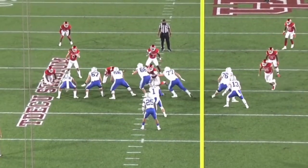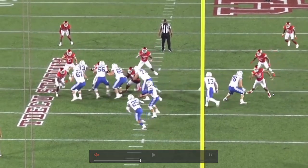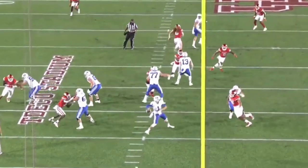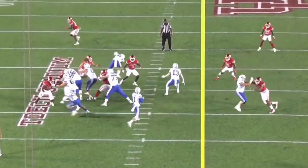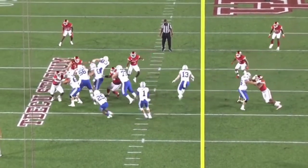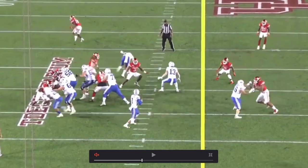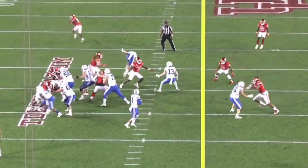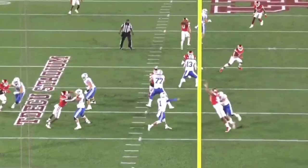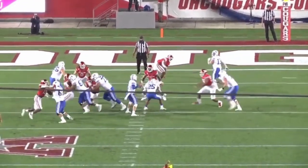Now he shows hand quickness — faking the inside move, going back outside, then really nice hand work: a little jab and then a swim over. Very impressive how he adapts to what the tackle gives him and finds ways to get around it. Also love his eyes — they're not staring at the tackle, he's just feeling it. Look at the initial pop; the tackle gets pushed back. He's got powerful hands and powerful leg drive.